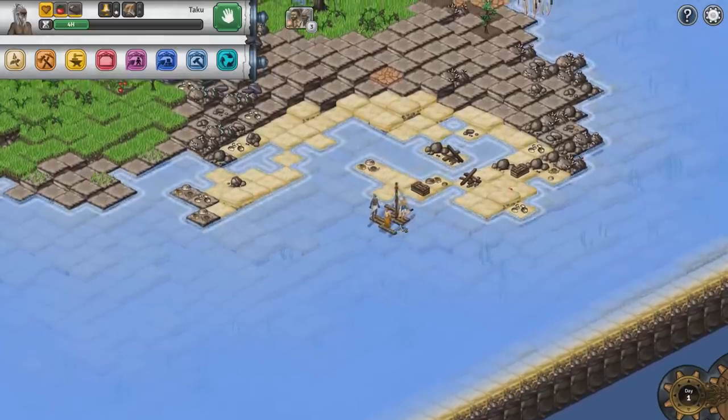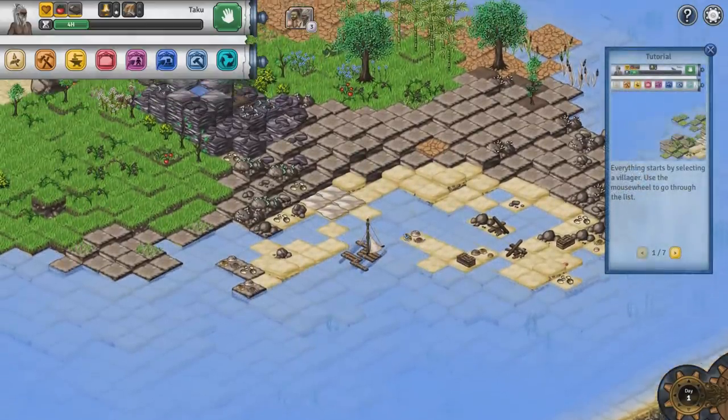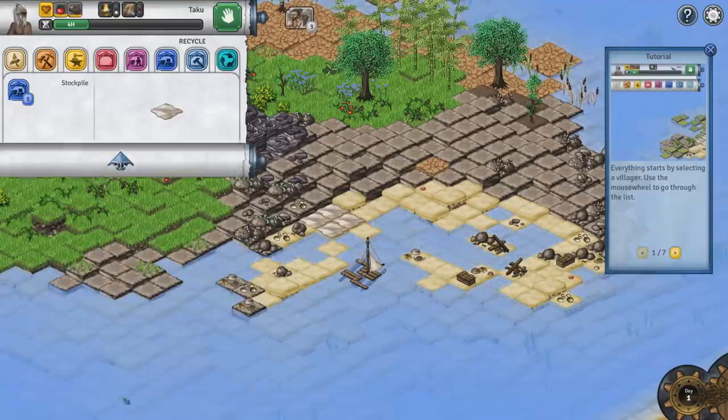Bring yourselves over. It's not much of a looker, but it does seem like there's a lot of stuff on the map. Everything starts with selecting a villager — use the mouse wheel to go through the list. So you can select these little guys? That's kind of cool.